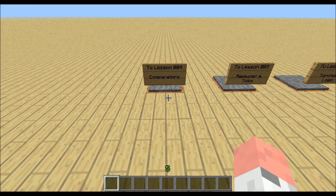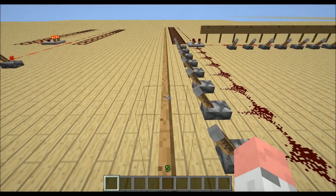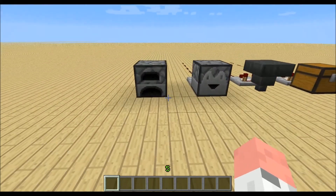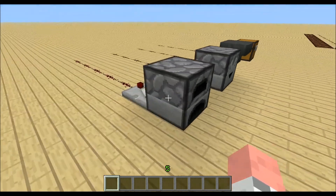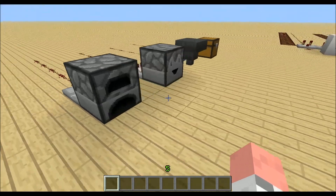Welcome to the next redstone lesson. Today I want to talk about comparators. I've prepared something here and I want to start with these blocks because these are blocks that can hold inventory, and the comparator can detect the amount of items that are in these blocks.